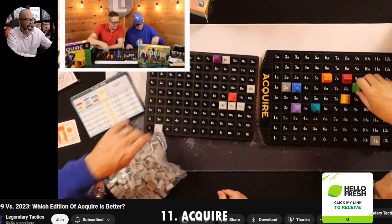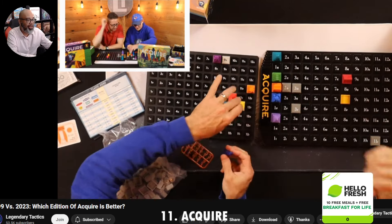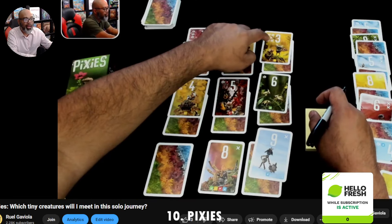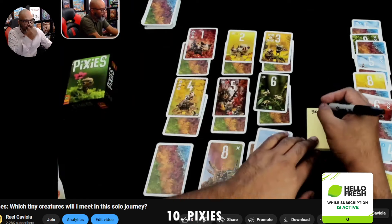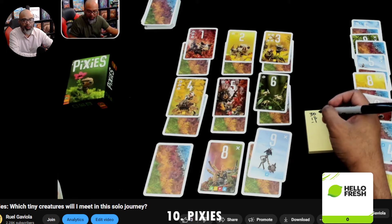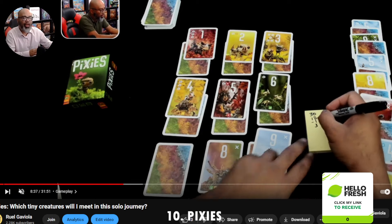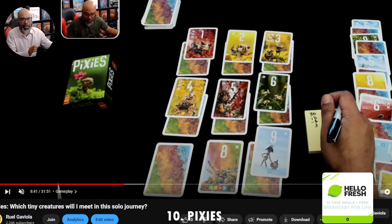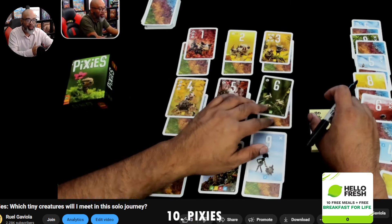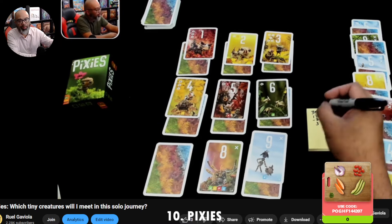My number 10 game of the month is a card game called Pixies. This copy I received from Pandasaurus — I want to thank them for that. I got to play this earlier this year with Amy and Maggie at ThinkerThemer, and they taught it to me at Dice Tower West. It was originally from Bombix, but Pandasaurus picked up the rights. In Pixies, you're drafting cards and building a 3x3 tableau.